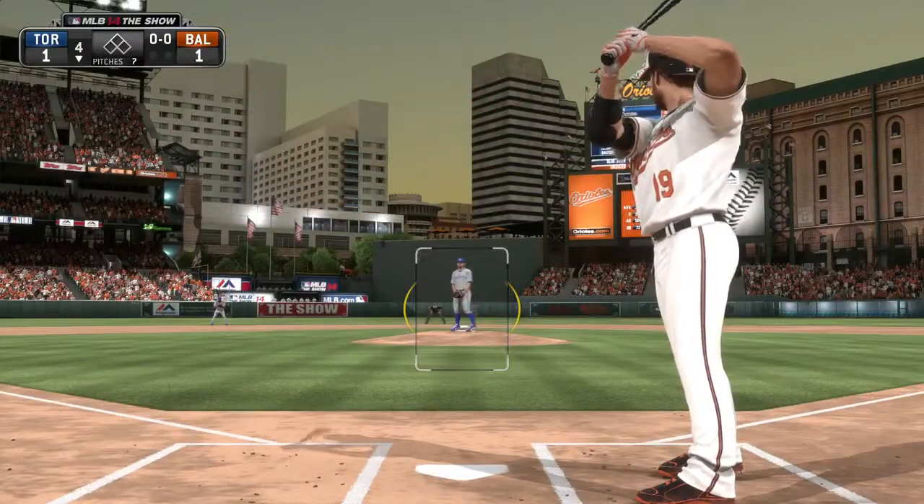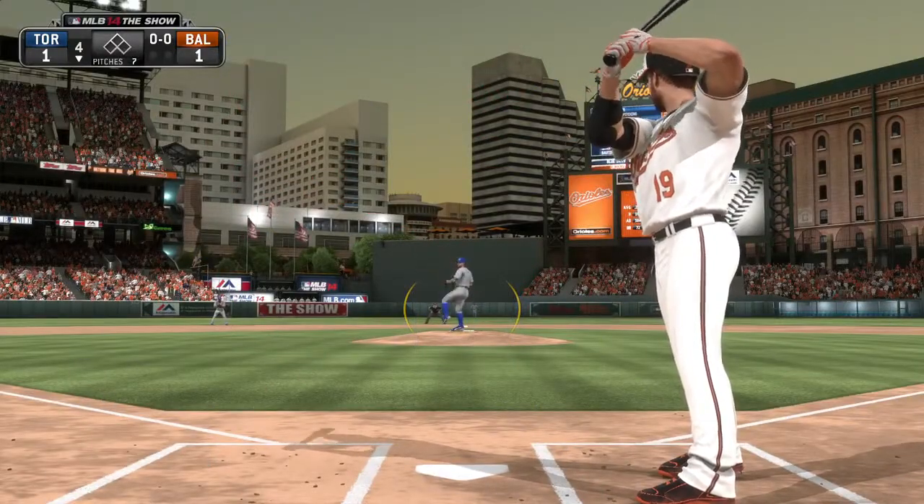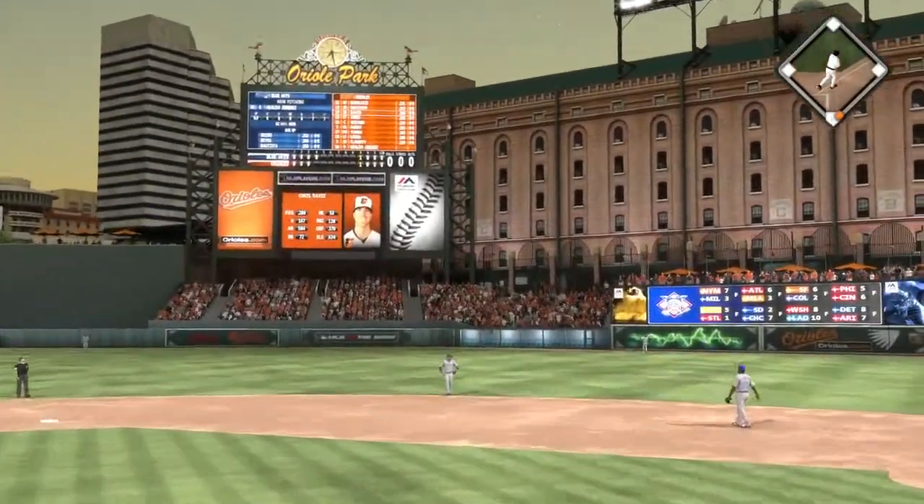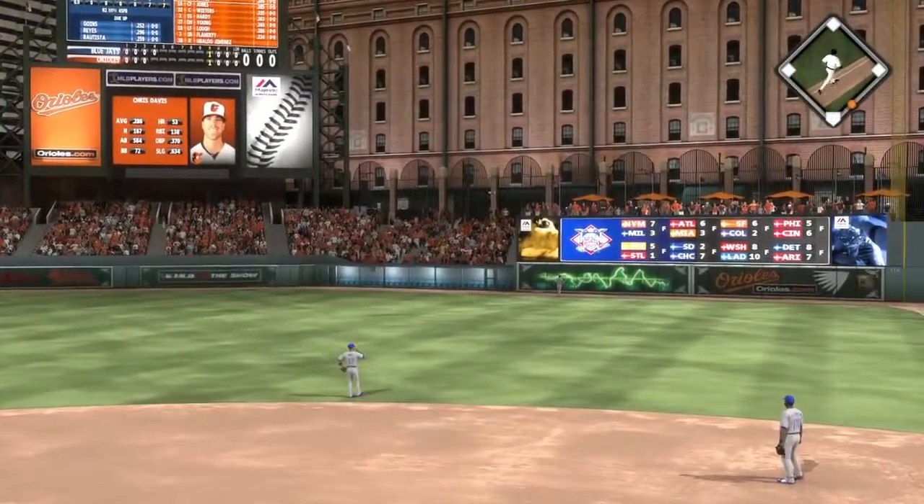Or you can enter the game and play the rest of the remaining innings to secure the win or attempt a comeback. Once in-game, you can use player lock or quick counts if you like. Both features will only be turned on once in-game and not during the Sportscast Manager portion of the scene.